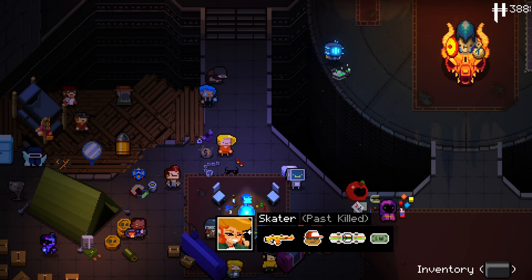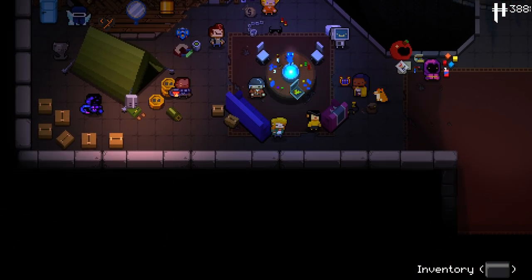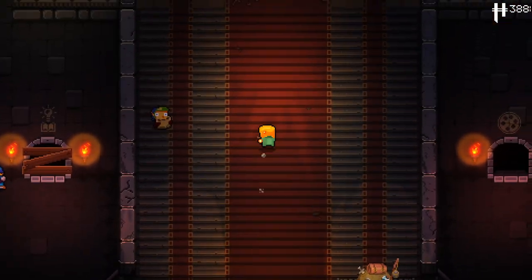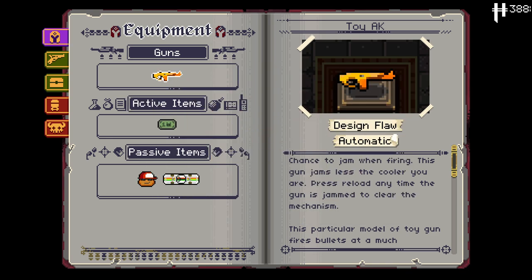Hello everybody and welcome back to Mega Modded Gungeon. We are back again and this time we're going to roll as a new custom character. We're going to be playing as the Skater. This is part of Knife to a Gunfight. We got a pretty big update recently adding some synergies and other stuff and mainly these two characters. Pretty interested to try them out. I don't really know anything about them, so forgive me if I play them wrong, but we're going to give it a go.